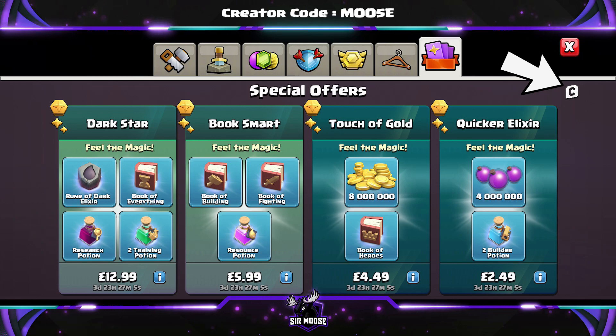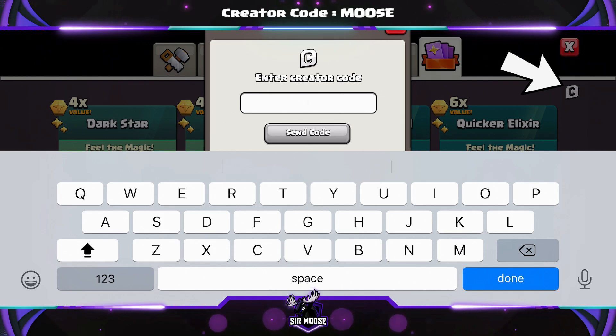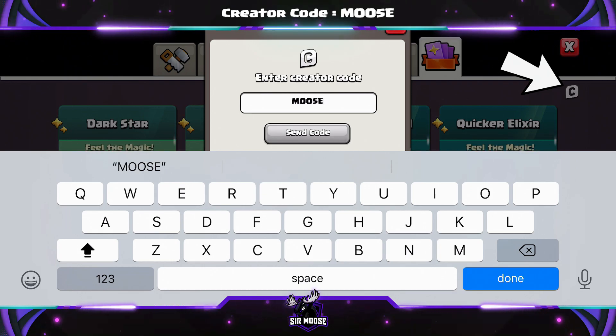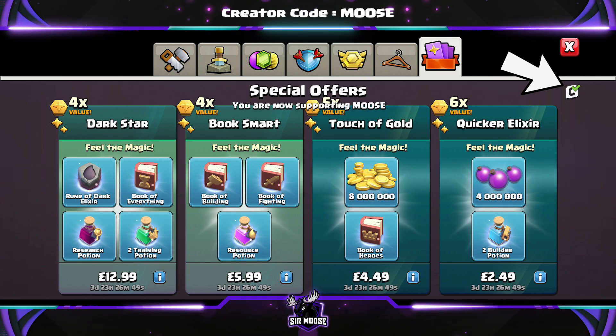Quick reminder: on this channel we've got something called a Creator Code. That's where you can help support your favourite content creator in-game by using their code. It's easy to do — there's a creator emblem in the shop in the top right-hand corner. You click on that, a little box comes up, and you enter the code of the person you'd like to support. Our code is CodeMoose. Any support would be amazing and you do need to renew it once a week.